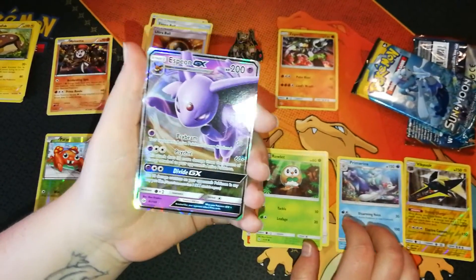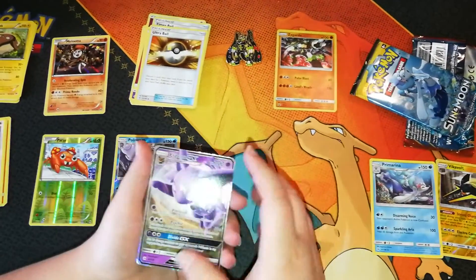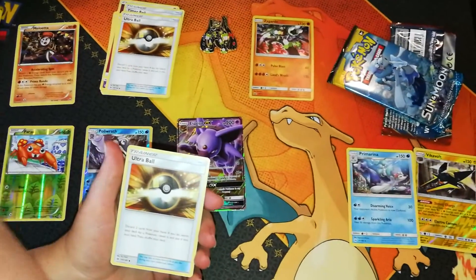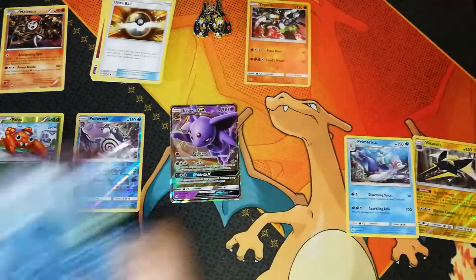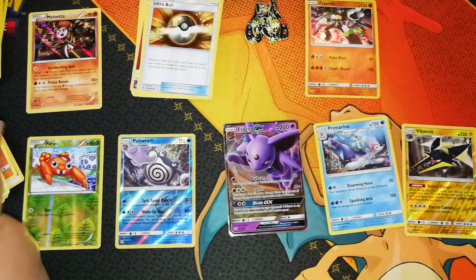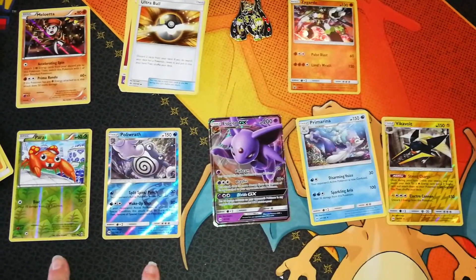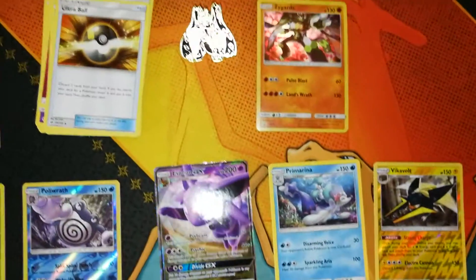I like Espeon — it is a nice Pokemon, it's cute. An energy card, a Bolder, an Ultra Ball, and a Pinsir. So that's it for this box. To put it all together: we pulled a very nice Espeon GX, the rare holo Meloetta, two reverse holos — one common, one rare — and then a non-holo rare and another reverse holo. Not too bad!